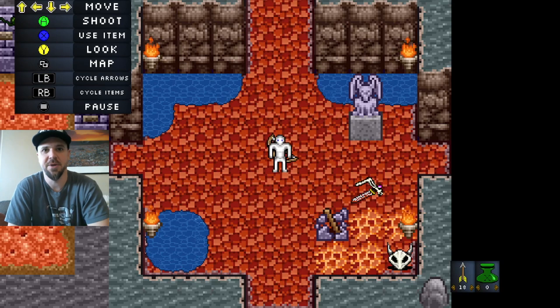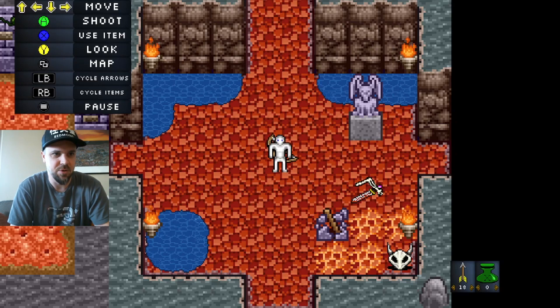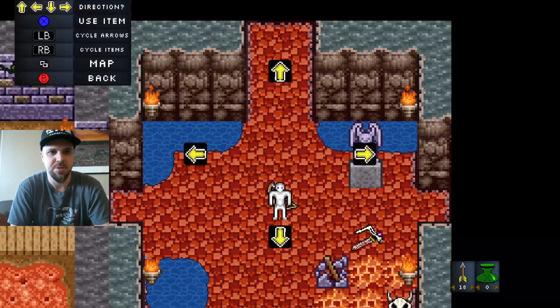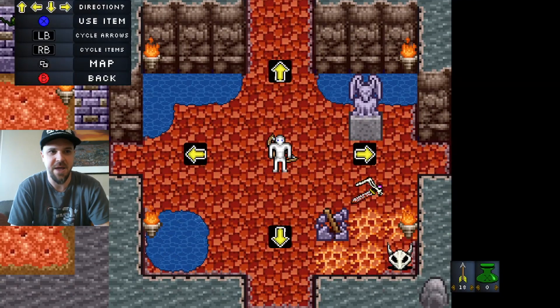I forgot to mention this at the beginning but the link for the game is in the description below. I'm gonna go ahead and look — I think you get like an item to see later, like a flash arrow. We have yeah, we can light it up with a light arrow.